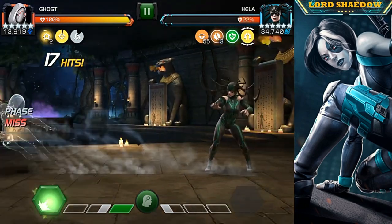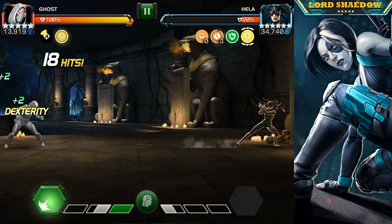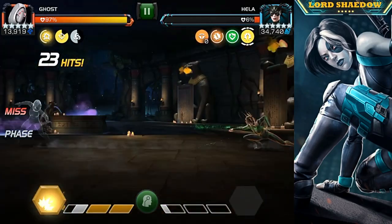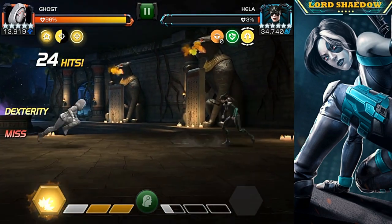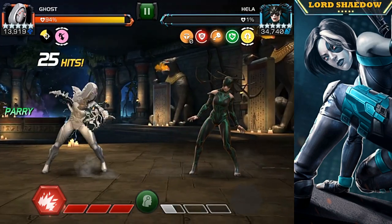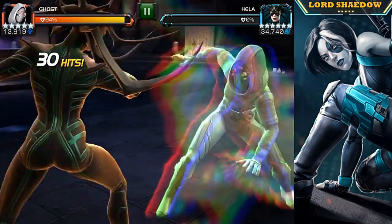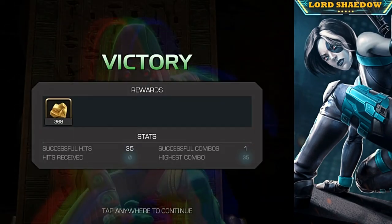Say I had a special two and I was fighting a champion that didn't have any sort of cheat death mechanic — I might be tempted to fire off that special two, but if I do that while I have that charge up, even with Ghost I'm gonna get wrecked. So just keep an eye on your combo meter and those buffs. If you don't have Ghost and you're good at intercepting you'll do just fine, but if you're not, make sure you fire off a heavy to take the charge away.